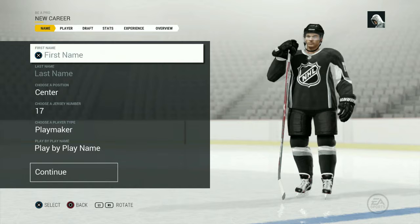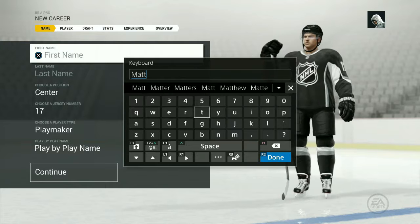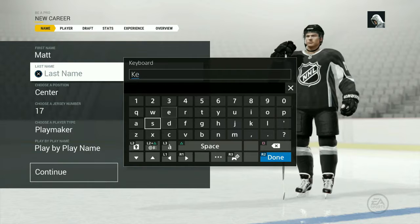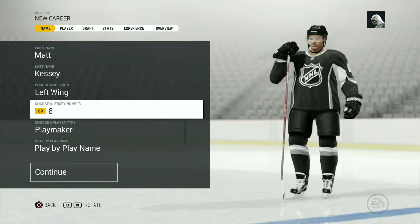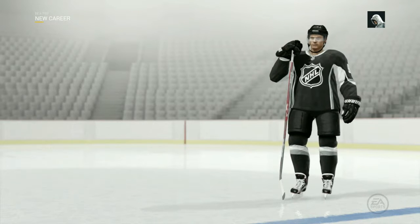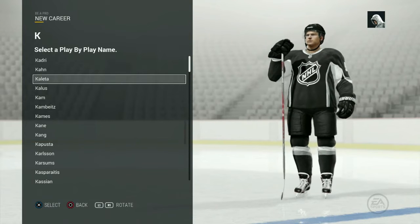Let's create our Pro here as soon as it pops up and gives me my options. So we know the name: TheCastmaster Flash. We play left wing. We'll be a playmaker. Jersey number 9 — hopefully we get 9 this time. We went with 13 on the last playthrough, but we're going to go with 9 on this one. Hopefully it stays that way.